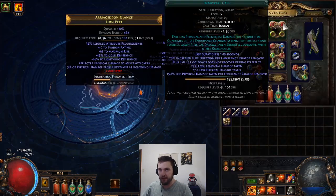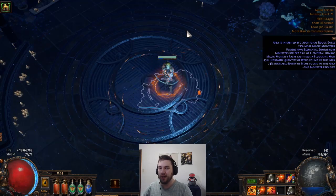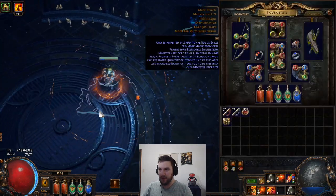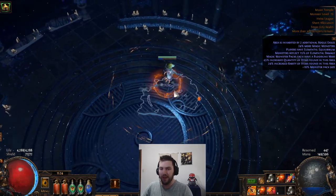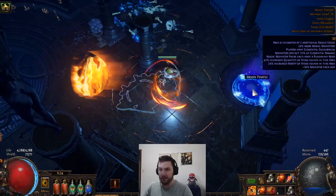I'm also using Cast When Damage Taken with Immortal Call — you should use Increased Duration if you have it, of course. I don't have it because this is a Corrupted Helmet, and I could probably get it on some of my other pieces of gear. But I haven't been paying too close attention, because this character has been cruisy, mostly because of the defensive measures.